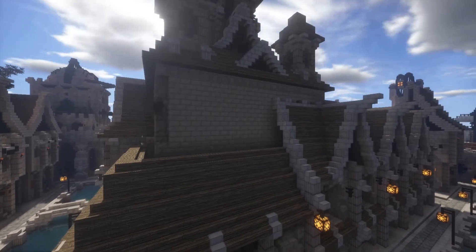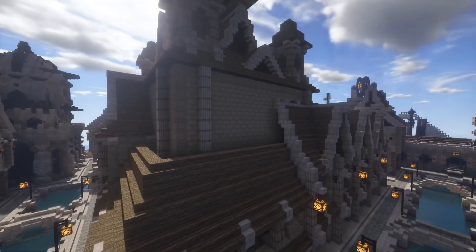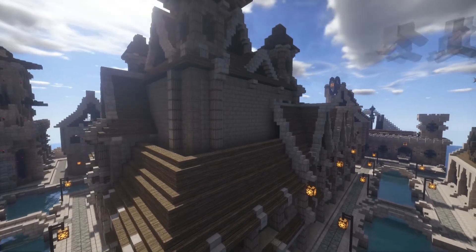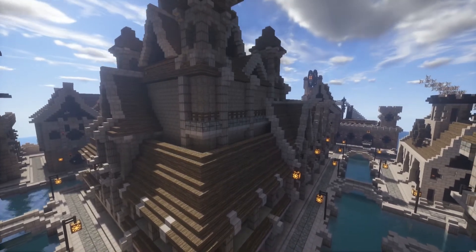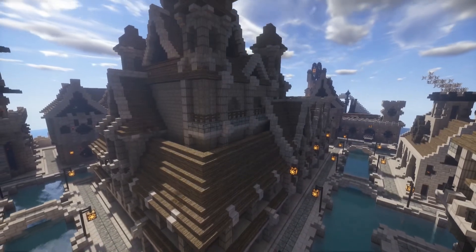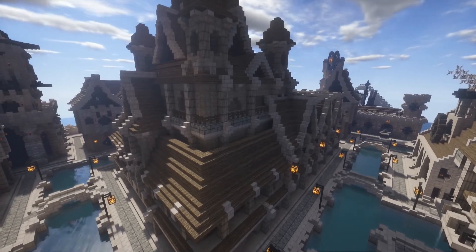Coming back to the side, we're finishing up the bottom part of the main palace building. I loved that slab-with-fence-on-top and quartz-stairs-on-bottom effect so much I repeated it here as well. With this large flat wall split up horizontally, it was time to split it vertically with pillar blocks and add in some small arched windows.